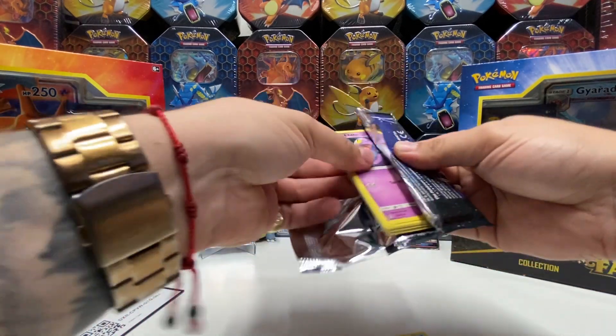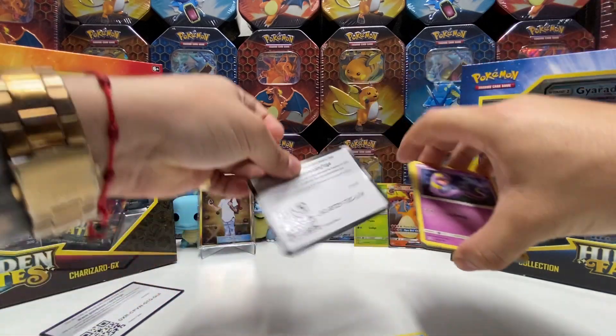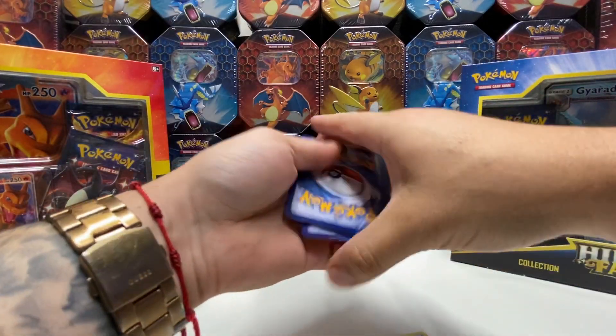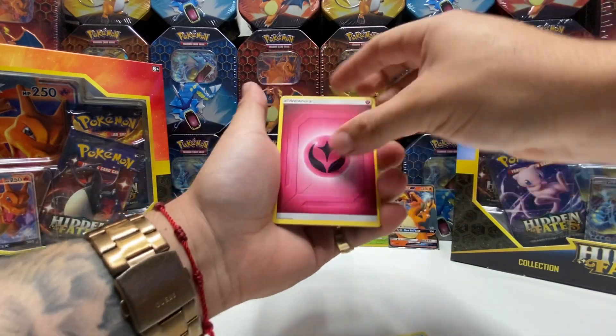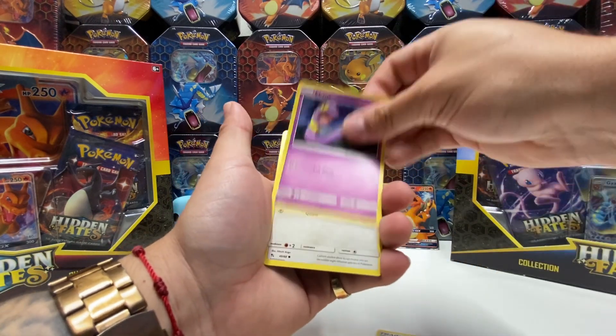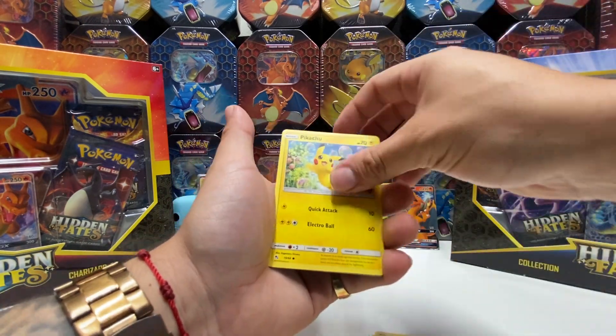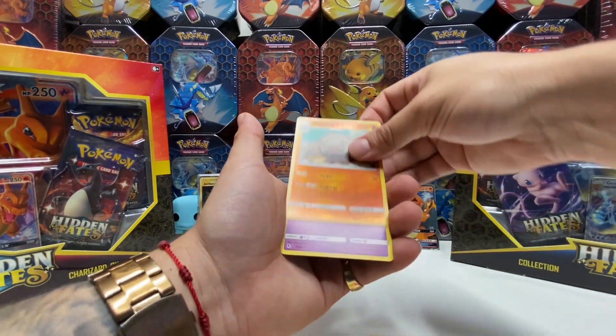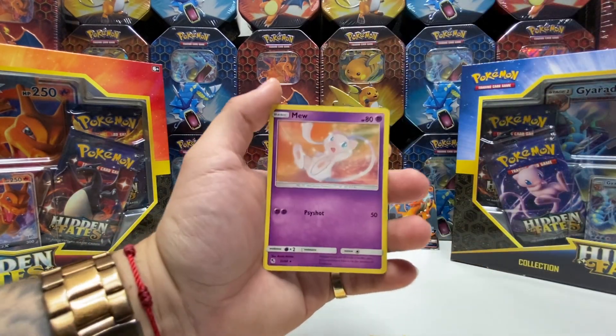Final pack of the day — Mewtwo pack. Fairy Energy, Sabrina's Suggestion, Charmeleon, Misty's Determination, Ekans, Eevee, Pikachu, Clefairy, Jigglypuff, reverse holo Graveler, and the final card a Mew.